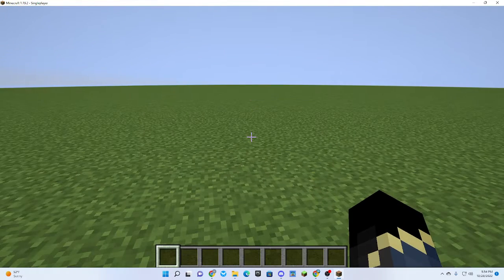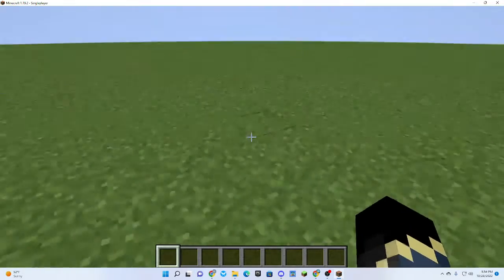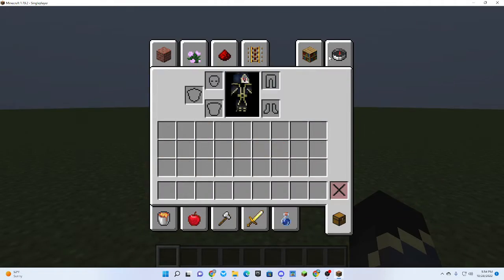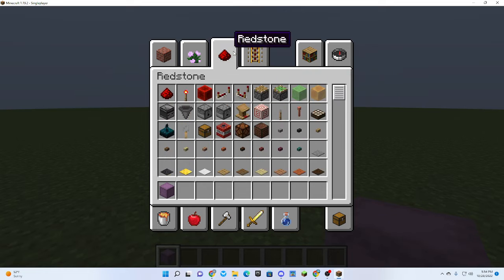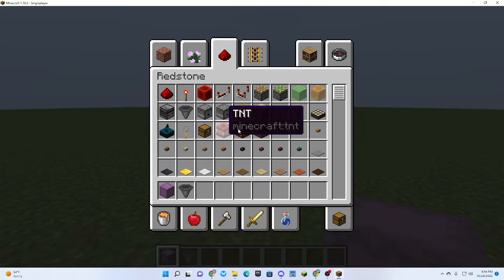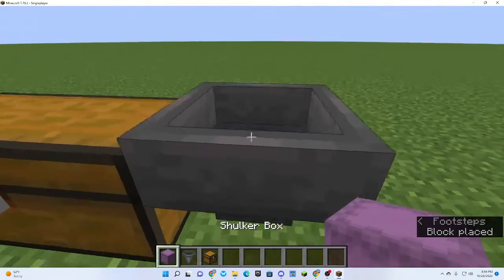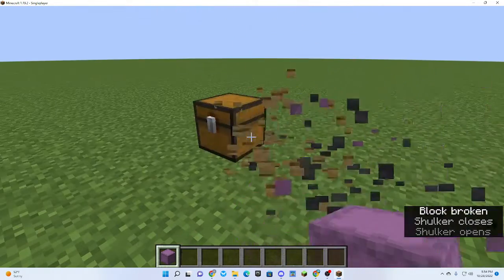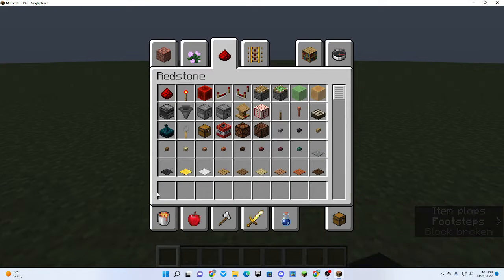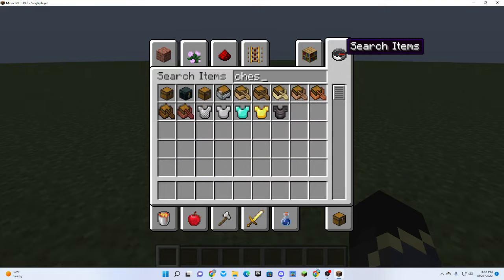Hello guys and welcome back to another video. Today we're in Minecraft and we are going to be building — I'll give you a quick hint — a shulker box unloader. This might actually be kind of easy.